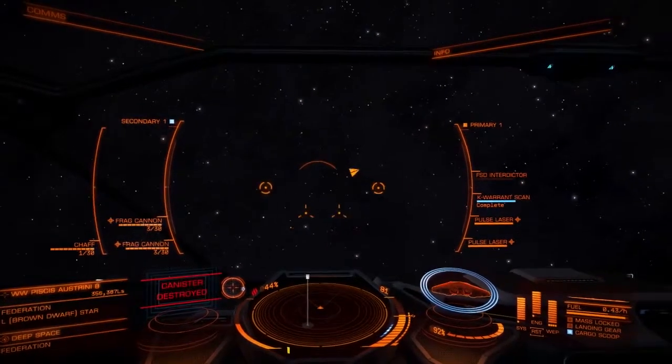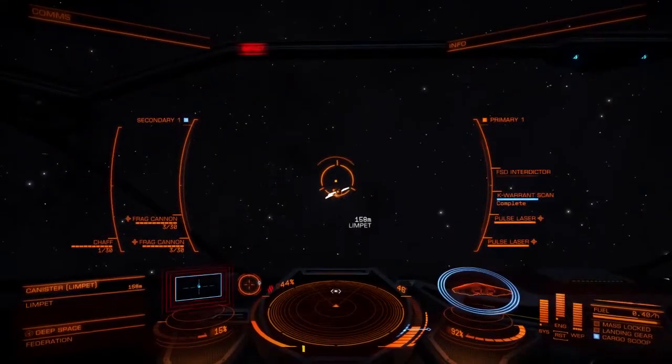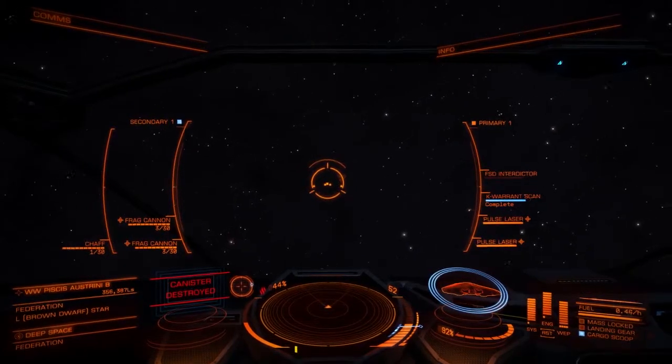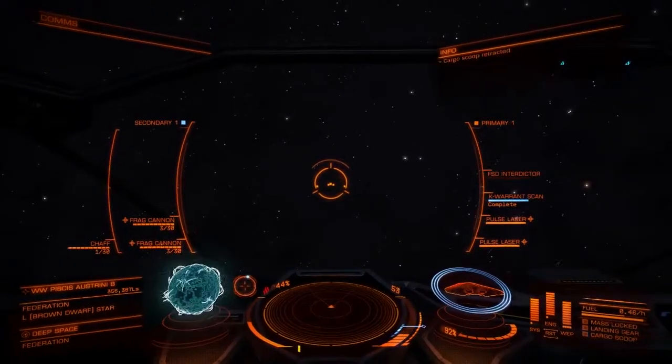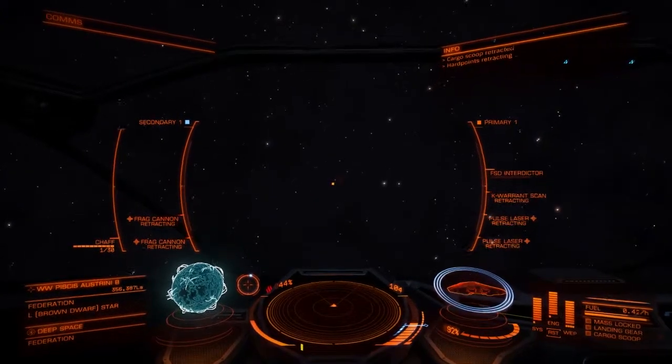That isn't too much of a problem, but if it's cheap stuff it's going to be costing you more than the price of the cargo. So just line it up, nice and slow, and into the cargo bay. Cargo scoop retracted.